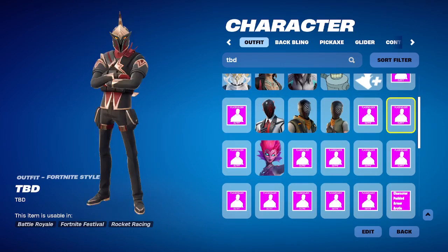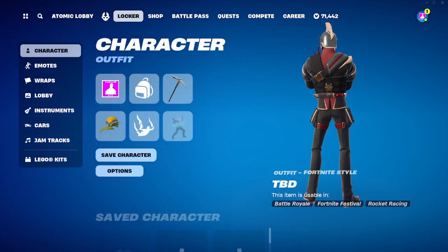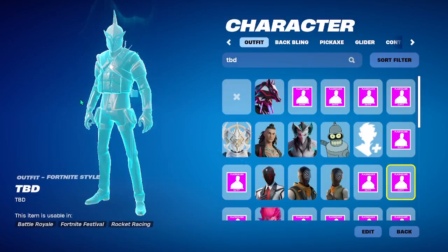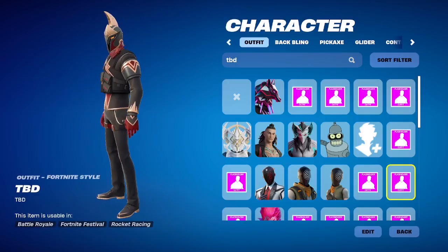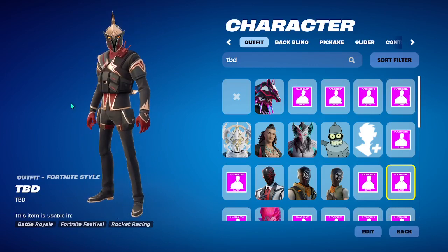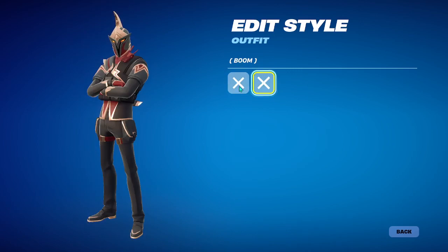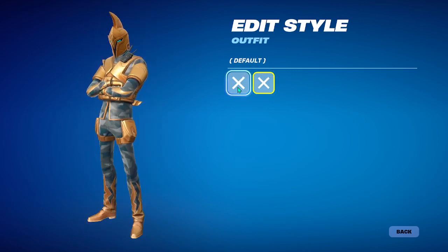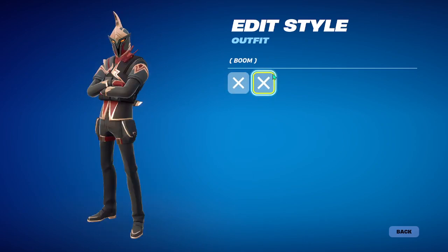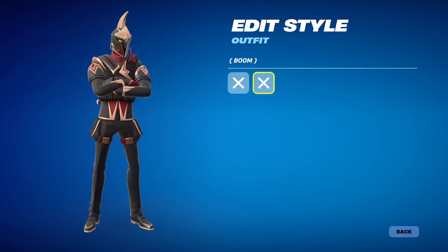This is the skin that I'm wearing right now. This is the thing-ma-jig — the henchman in this Greek mythology season. So we're probably going to get that as a skin. We have the boom style and also the default style, which you can find at Mount Olympus, Brawler's Battleground, and all of the other dark places like the Underworld.